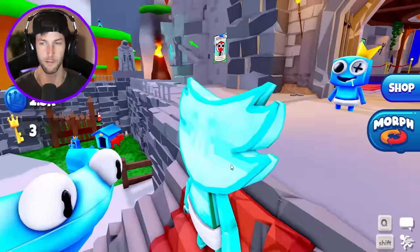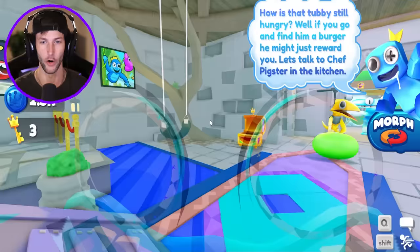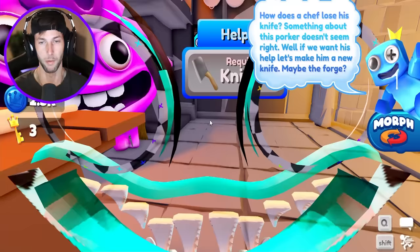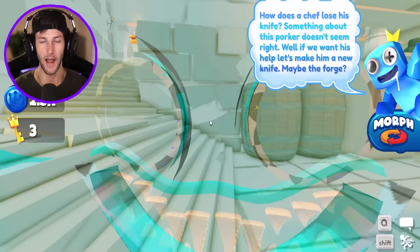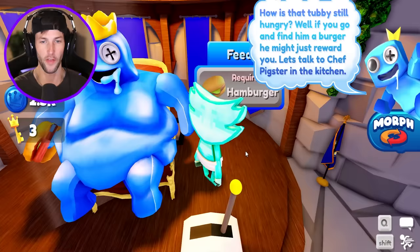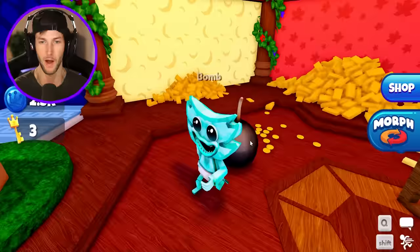One of the things we have to do is feed the hamburger to big fat blue, but in order to do that we have to get a cheeseburger or hamburger and chef pigster is going to make it for us. We need to get a knife, and I know exactly how to get it. First we need to blow up the rocks so that location over there isn't blocked off, but we need to get the bomb to do that.